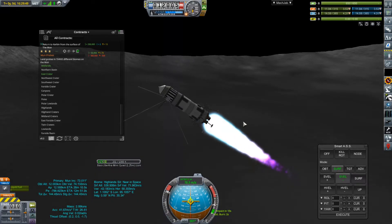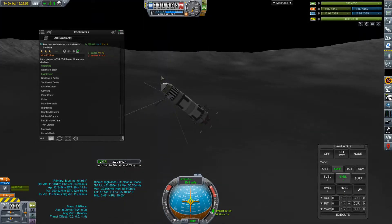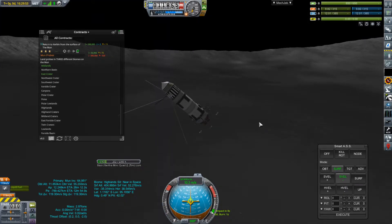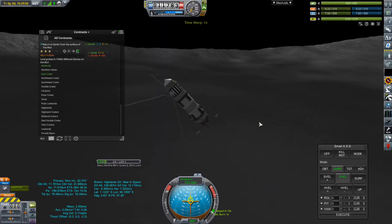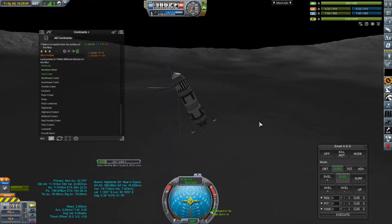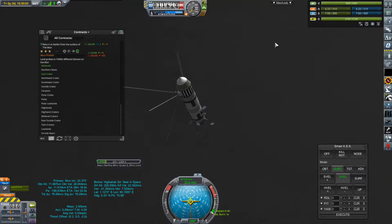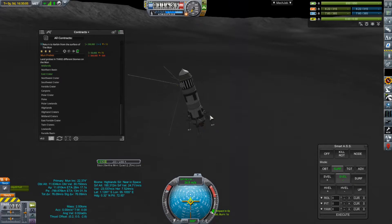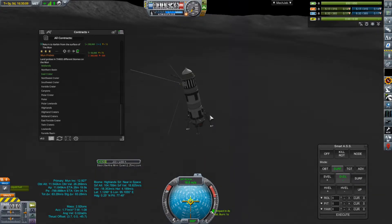I'm going to bleed off some speed here — a bit more than I had originally intended to bleed off, but it works. Our fuel situation is critical, though. Look, there's one of those rocks — that's probably the ones like Moonstone that we would need to bring back.